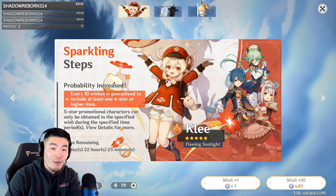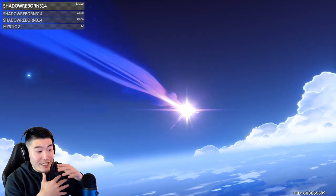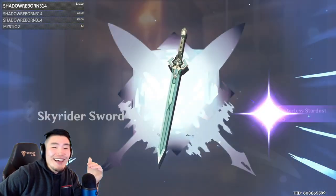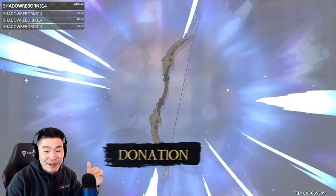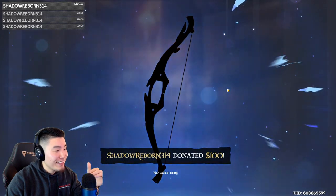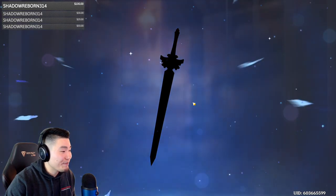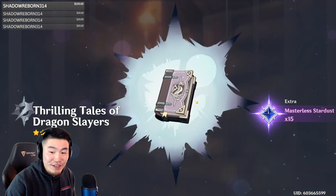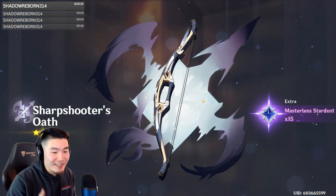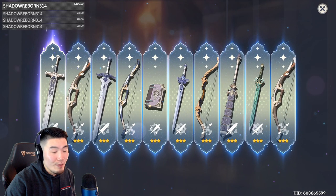Shadow, okay, there we go! Gold — please! Man, that looked so orange to me. I thought it was a 5-star, I really did. And it's a sword — I already had this one actually. When it first came out it looked very orange to me. I don't think it was just me — I think they purposely do that sometimes. Or maybe I am a little bit colorblind, who knows.